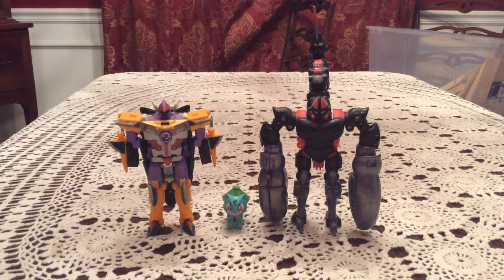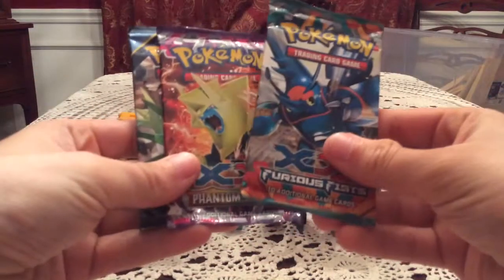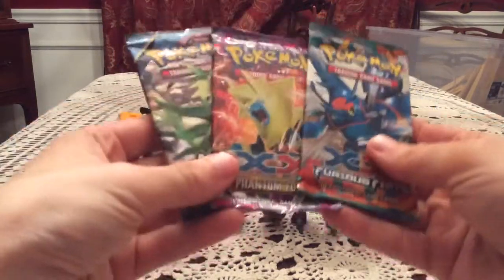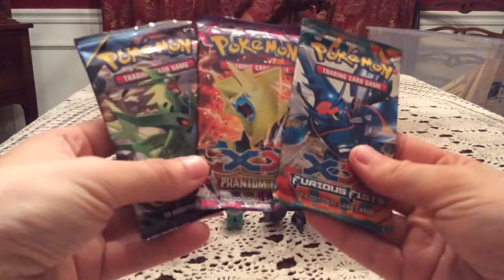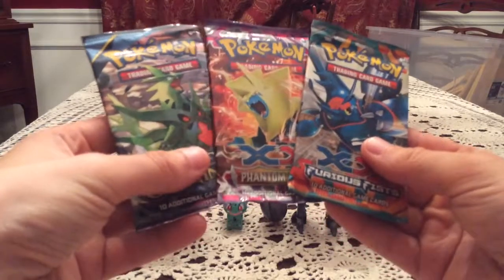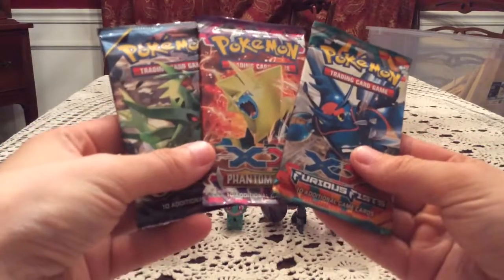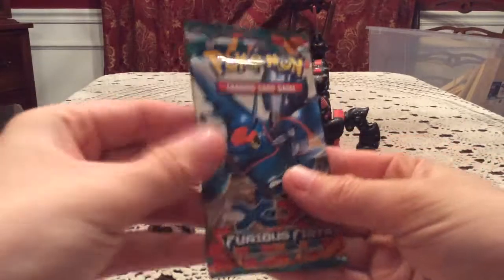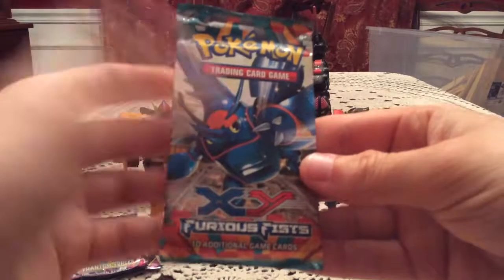How's it going everybody, this is Gotta Transform Them All. I have today three random XY series packs I got from the Target $3.49 bin. We've got a pack of Furious Fists, a pack of Phantom Forces, and a pack of Ancient Origins — just whatever three were on top of the bin at the time. I've been holding on to these for a bit, mainly because some more interesting stuff has come out like Shining Legends, but let's just go ahead and get these done.